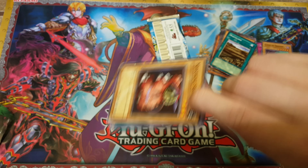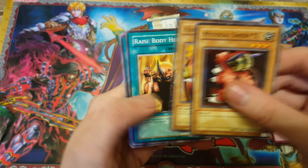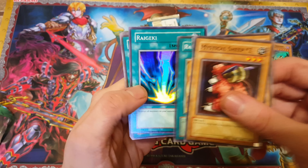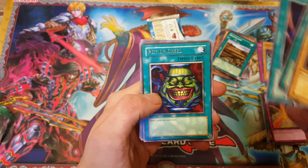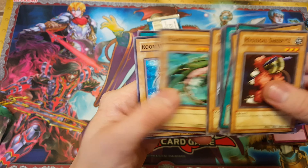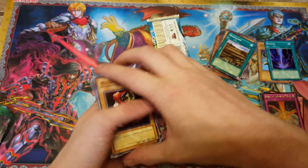Now all I need is Gaia the Fierce Knight and I can make Gaia the Dragon Champion. Mystical Sheep Two, Hard Armor, Raised Body Heat — oh yes, another Raigeki! Awesome, $20 card! I've heard of this card but have no idea what it does — the 13th Grave, Root Water, and a Ewe. Yes dude, another Raigeki — that is what I love to see!